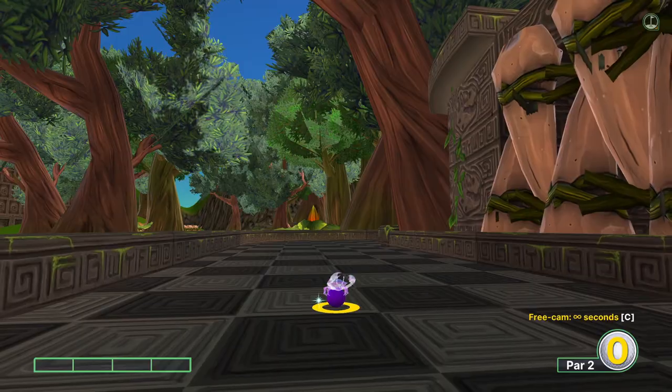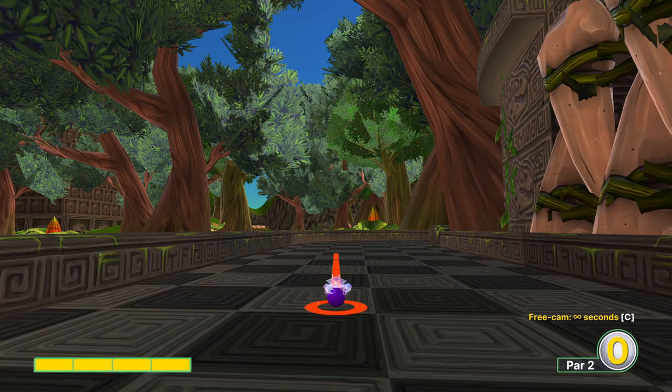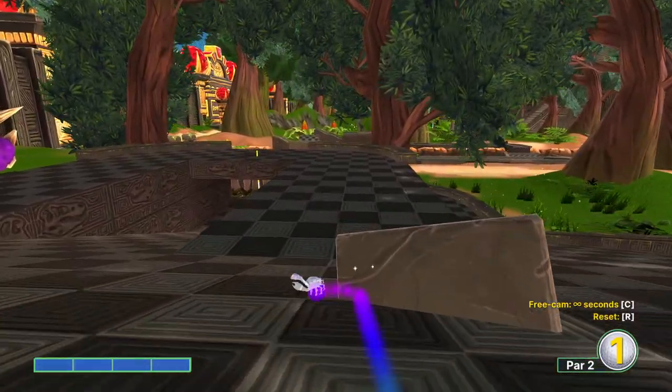Speaking of deterministic, hole 14 is very easy. Turn around and aim directly at or just left of the crease in the wall at full power. It's extremely straightforward — no unexpected bounces. A clean hole-in-one.